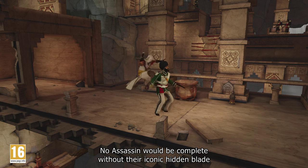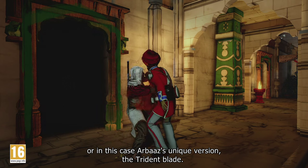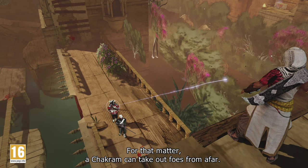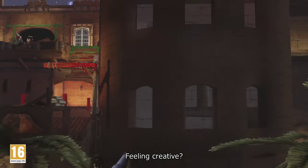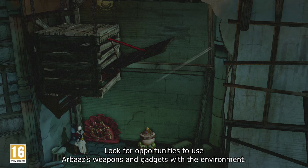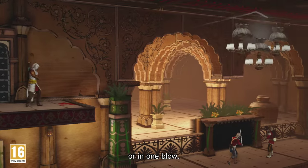No assassin would be complete without their iconic Hidden Blade — or in this case, Arbaz's unique version, the Trident Blade. The chakram can also take out foes from afar. Feeling creative? Look for opportunities to use Arbaz's weapons and gadgets with the environment to take down multiple enemies at a time, or in one blow.